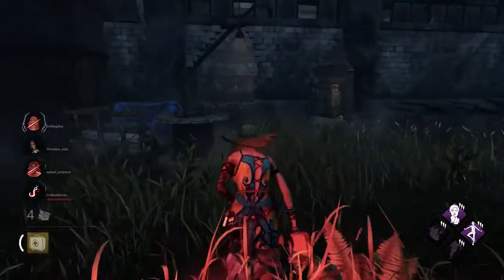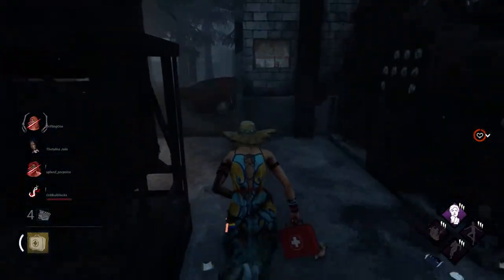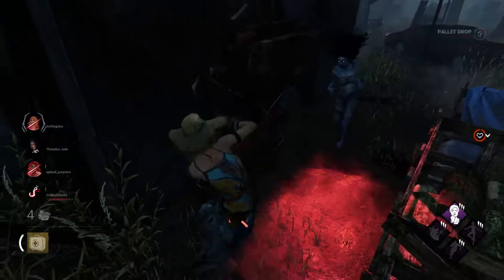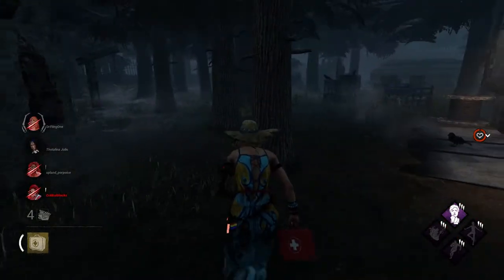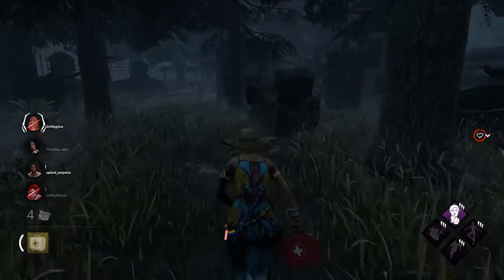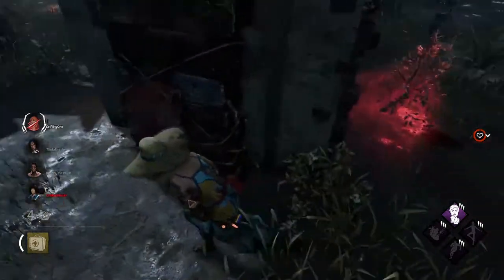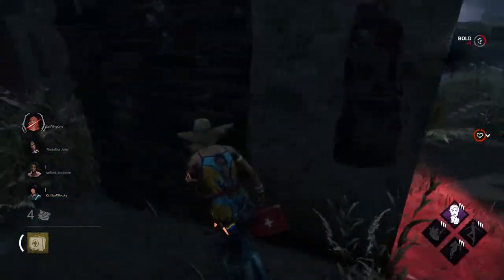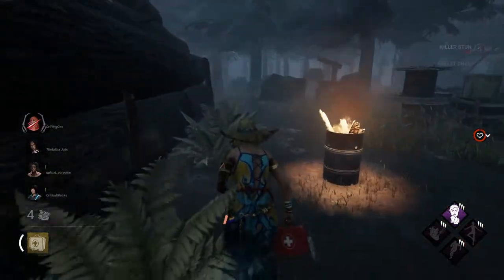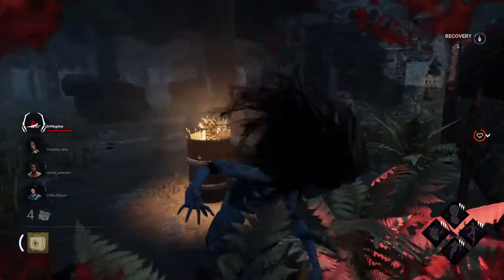Dead Hard — made it to the window. Please be a pallet right here, otherwise I might be screwed. Come back in for a little bit of that stunning. Spirit — and she's free. Not a bad Spirit at all, which means this game's over. This is gonna be a really tough game.